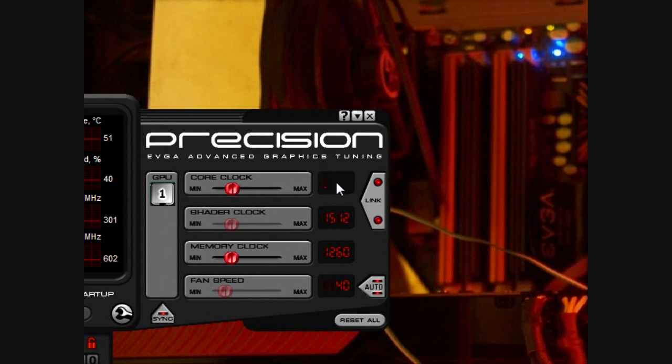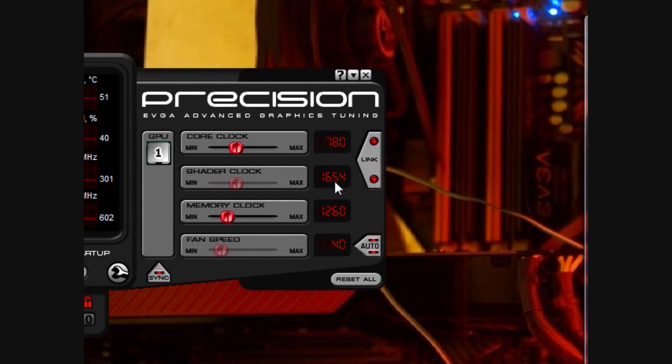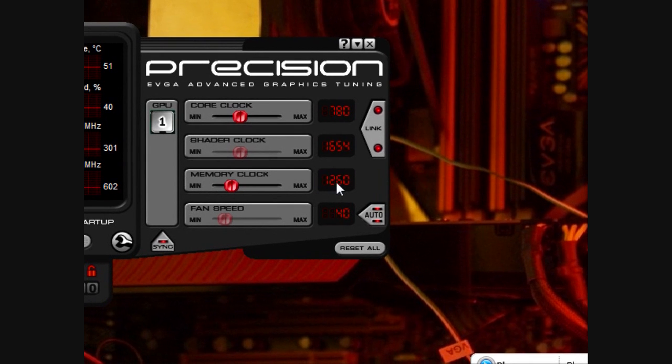Now I'm going to show you the clocks I will be using for overclocking. It will be 780 for the core and 1654 for the shader — that's auto-set since the link option is enabled. The memory clock will be 1400.